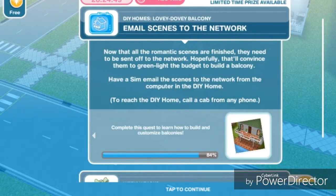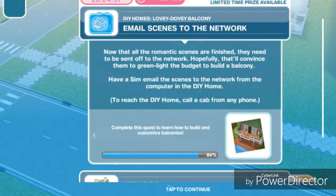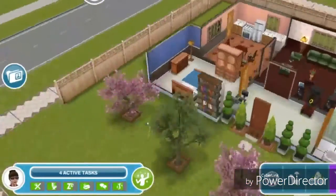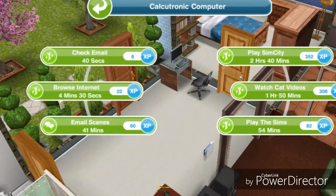Email scenes to the network. Now that all the romantic scenes are finished, they need to be sent off to the network. Hopefully they'll convince them to greenlight the budget to build a balcony. Have a sim email the scenes from the computer in the DIY home. It doesn't have to be at the DIY home — email scenes for 41 minutes.